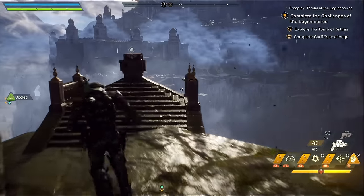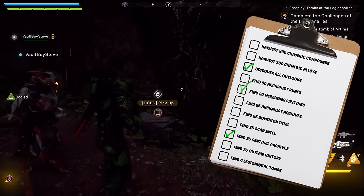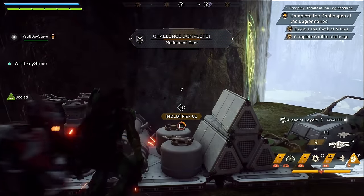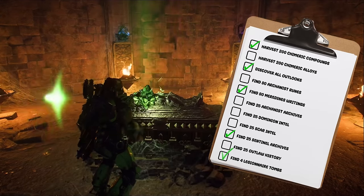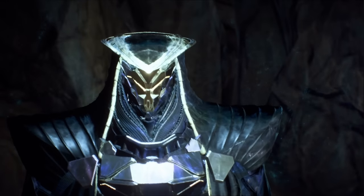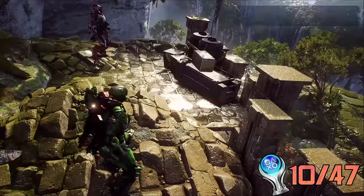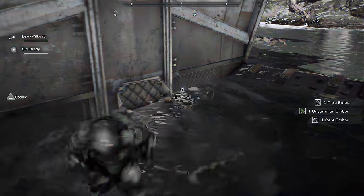Considering we couldn't always play together, when we did, we would gather collectibles and complete challenges. In this time, we found all 10 overlooks, gathered all 80 Mederan's writings — which took about three hours — harvested 200 Chimeric compounds, found all four Legionnaire tombs, harvested 200 Chimeric Aloy, and discovered all districts, landmarks, and hidden places in a few areas to pop the Explorer-related trophies. Even though there was a lot to collect, it absolutely didn't feel that bad. Until I carried on doing this on my own.